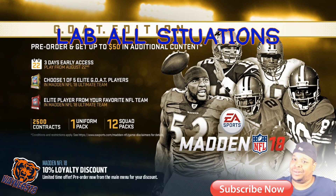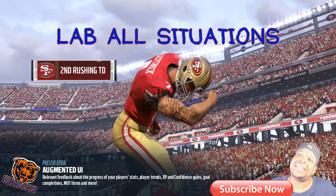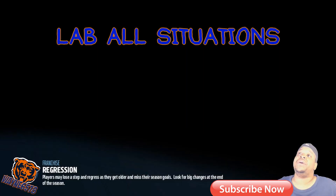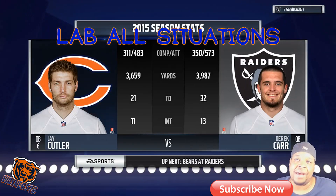Tip number two: you need to lab all situations. Lab 1st and 10, lab 2nd and 4, lab 3rd and 1, lab 4th and 5, lab 4th and 25. Be able to call a play to pick up anything, whatever is needed based on that situation. When I say lab — I had a subscriber ask me what 'lab' means. Lab is when you get into practice mode and you practice a play over and over again, practice different situations over and over again.